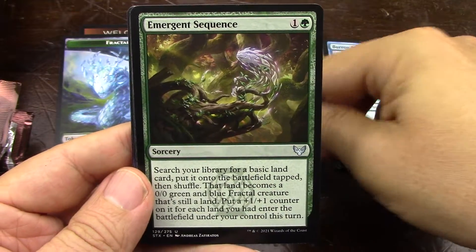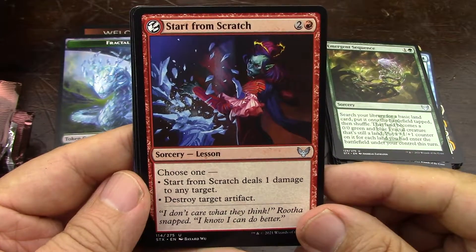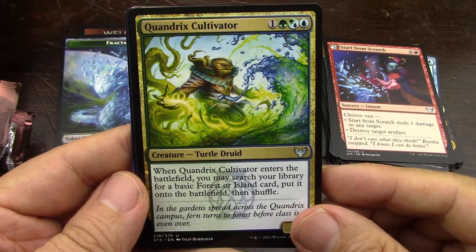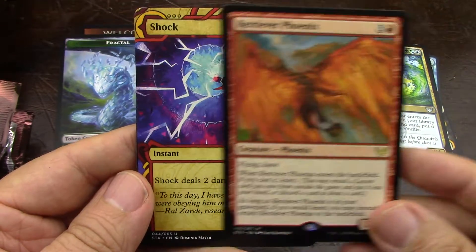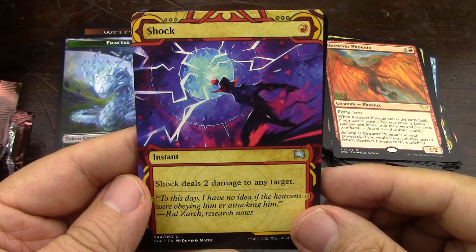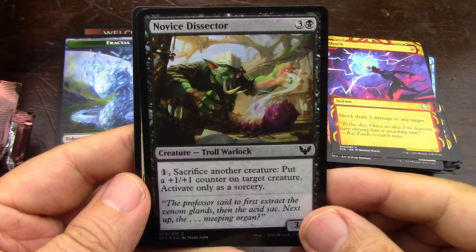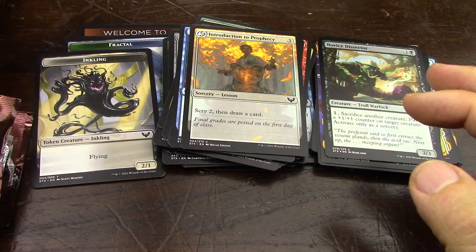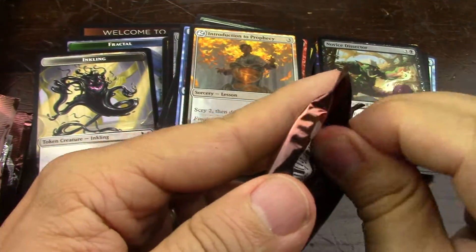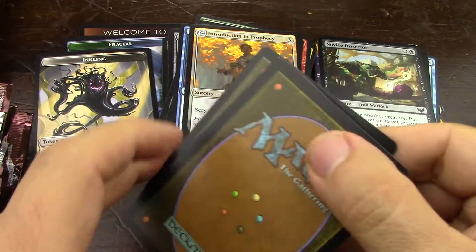Strixhaven is Ravnica-like, and I'm sure that's why when they designed this set they were like, well, it's too early to have a Ravnica 4 — how about we have a Ravnica-like. That foil common, yeah. D&D is D&D, that's pretty good, and the dungeon mechanic works really well. I'm not sure if I'm going to buy any more, or Kaldheim — I guess I could have gotten more Kaldheim.